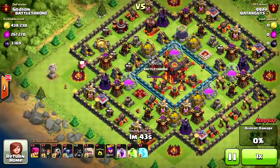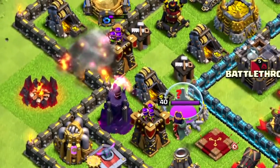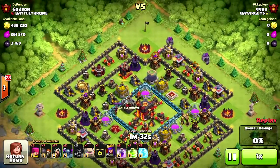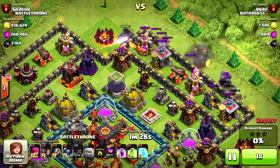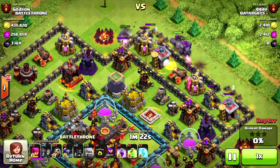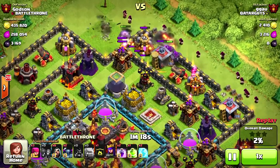I actually have some hog riders coming in — they're trying to pull my clan castle troops but I don't have any. The orange glows don't give you any kind of defense advantage, everything's the same. It just has an orange glow — maybe it throws off their gameplay a little bit if they spend time looking at it rather than attacking.